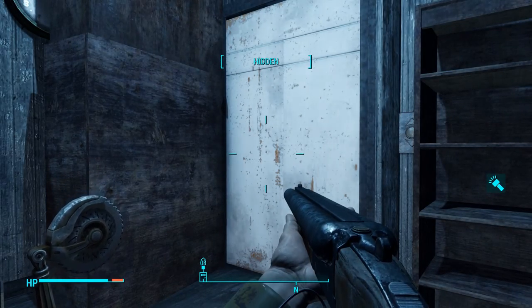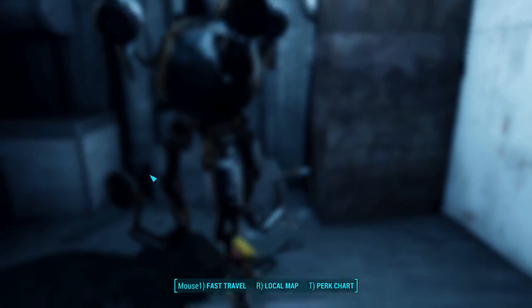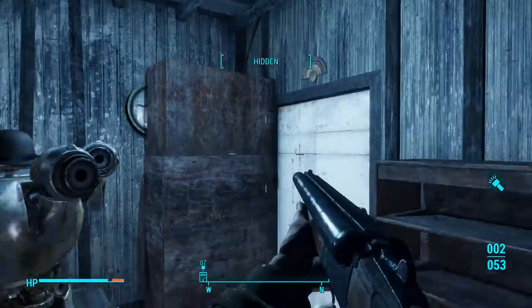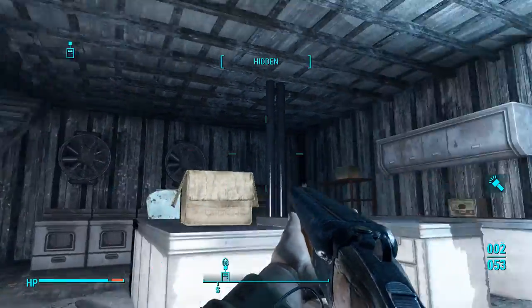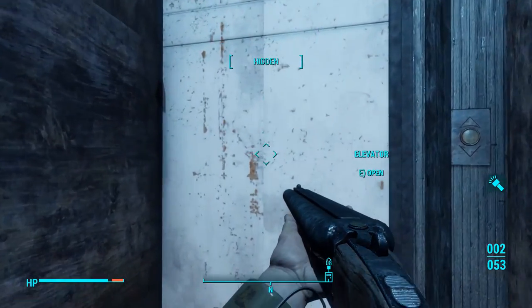Hey everyone and welcome back to episode 22 of Fallout 4. Last episode we came back to Lexington — I can look at my map, cool, we're in Lexington — but now we're in Slocum Joe's basement. We're getting distracted from the Corvega assembly plant again, but we're looting things because it's fun, so I have no idea what to expect.